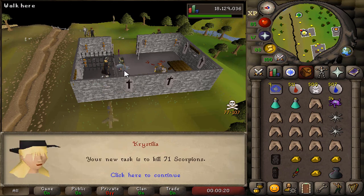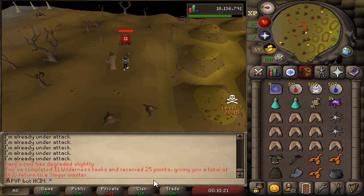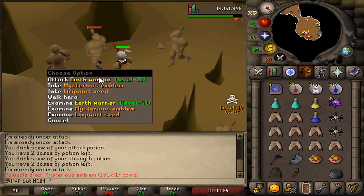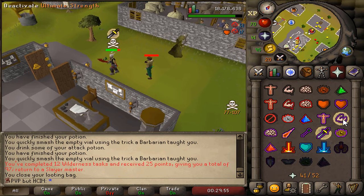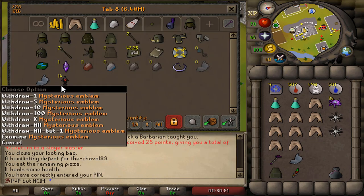Next task is 71 Scorpions — that's a very easy one. Task completed. Sadly no emblem. 120 Earth Warriors — I'll do it. First emblem of the task, and task completed. Oh shit, he has an Abyssal Dagger. Oh my god — I killed him! I killed the looter! I am proud of myself. And now we have 14 Mysterious Emblems — 10 more until we can buy a Rune Pouch.